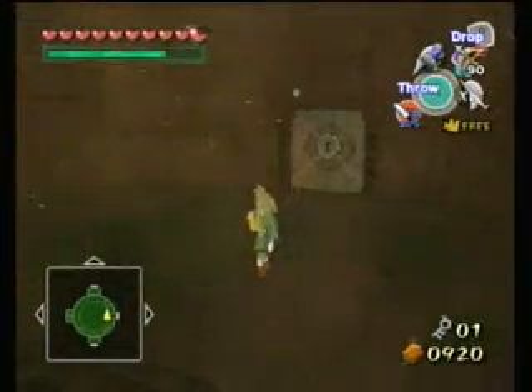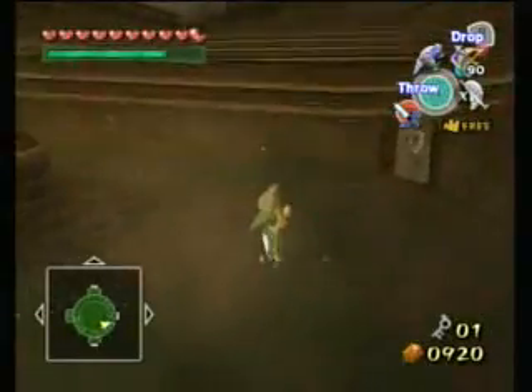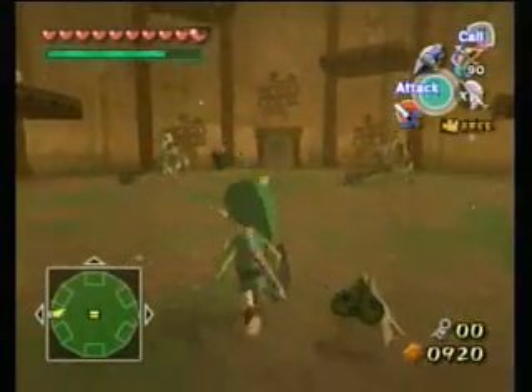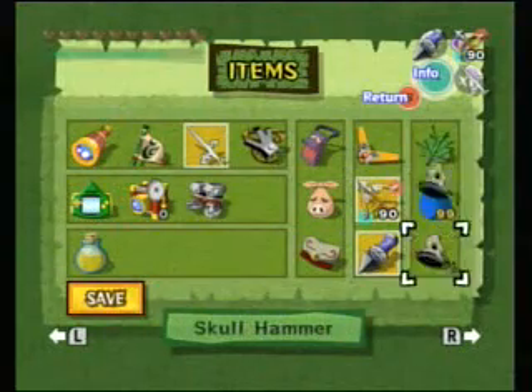We've got to get down here. There is a way to go up with Makar right there — it's a switch. I think you push it with Makar and you get up or something like that.